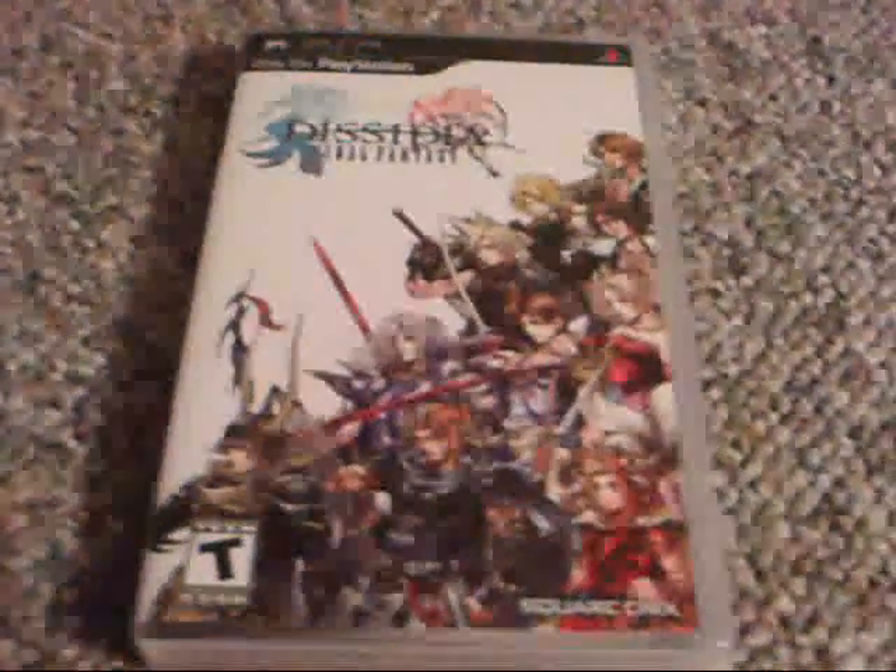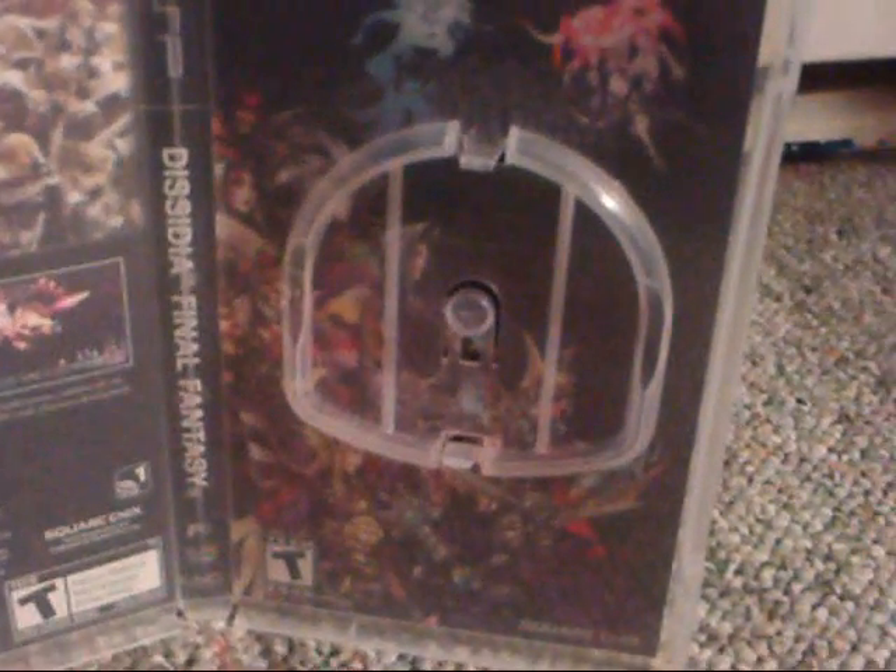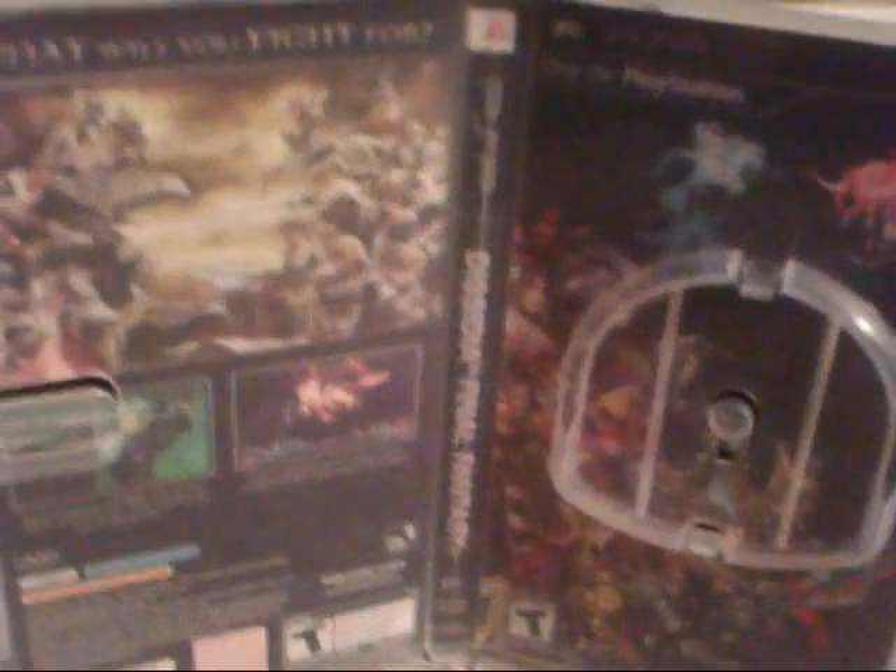This is the game itself — Final Fantasy Dissidia, only for the PSP. The front shows all the main protagonists of the video game. The back shows screenshots and really cool CGI artwork that says at the top 'What will you fight for?' The inside has screenshots, the same CGI artwork, and a black background featuring the antagonists.